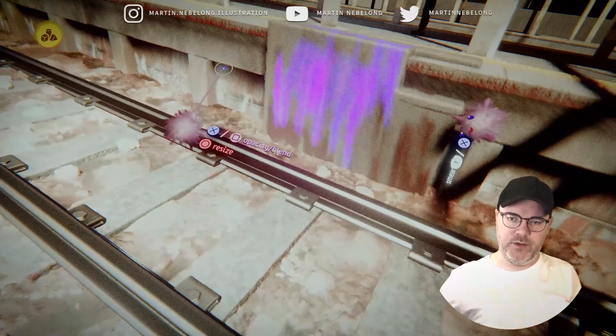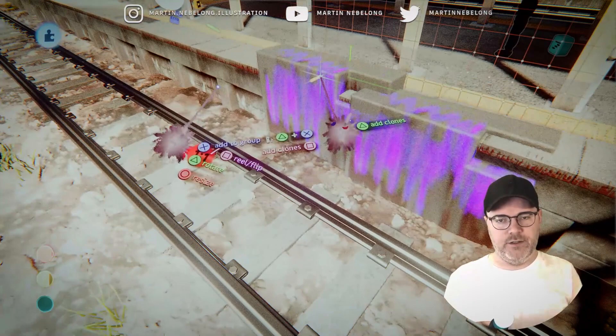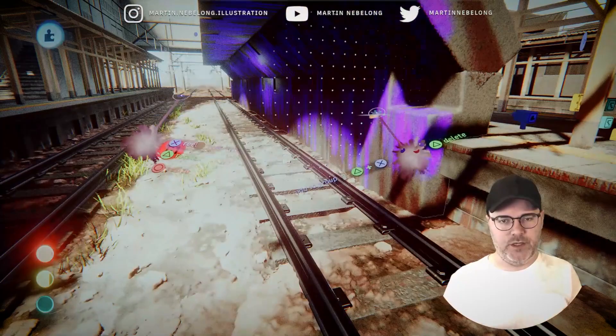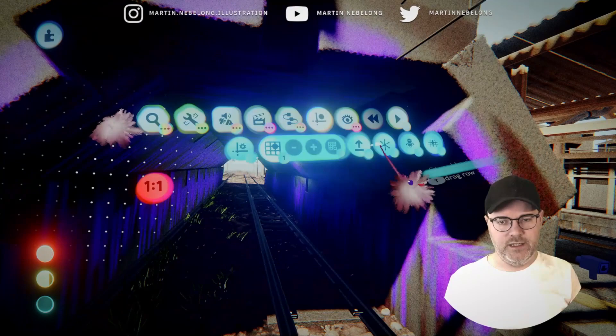Once I'm happy with the shape I can go in and clone it, and I can even multi-clone, so very quickly I can start to build up shapes — making this into some kind of weird tunnel maybe. As you can see it's very responsive and fast — by far the quickest way to build 3D that I've ever experienced. I think more 3D tools should have these two-handed controls even outside of VR.